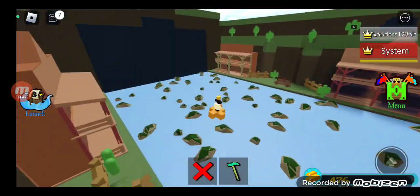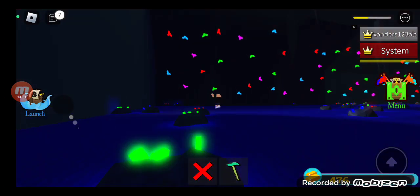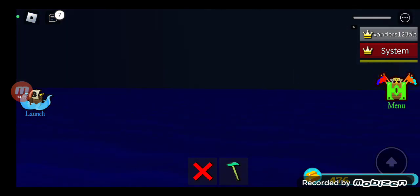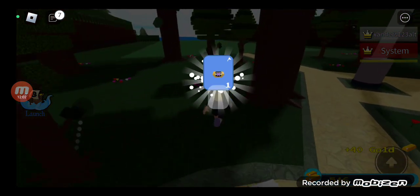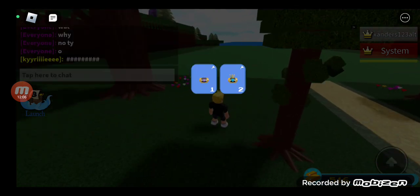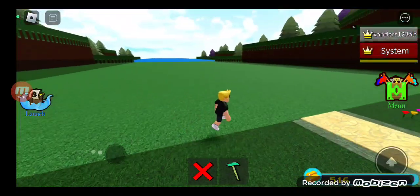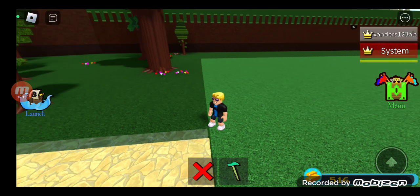In stages like that they might shoot you, and in this stage where the stalactites are, they can damage you. If you get to the end you can just click your blue block so you can go down. As you can see I got 40 gold and a bunch of chests. It's not that hard — thank you for watching, see you again, make sure to subscribe!